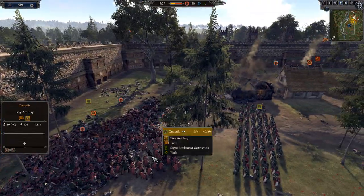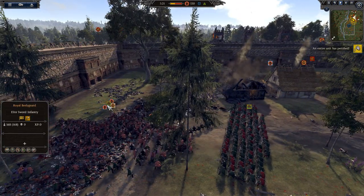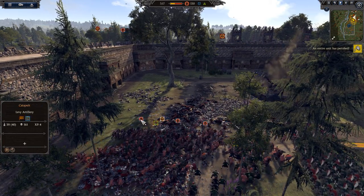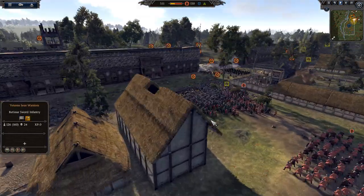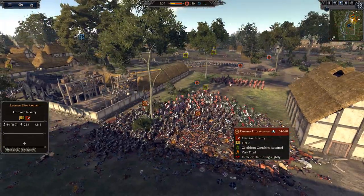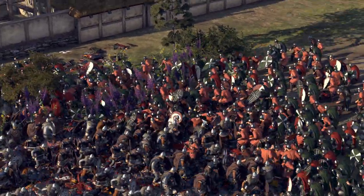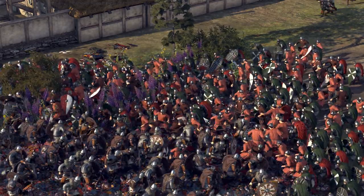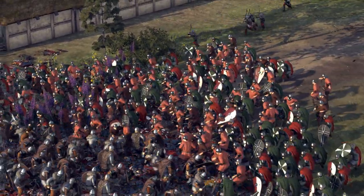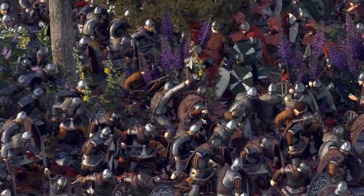There's a pretty sizable defense over here still - Veteran Seax Warriors, Elite Axes, Norman Chosens, Catapult Crew. Both catapult crews are still over here. Let's get back in. The attackers are making some damage, making some headway. Looks like a unit of Norman Archers just charged in there, continuing to try and hold these streets.